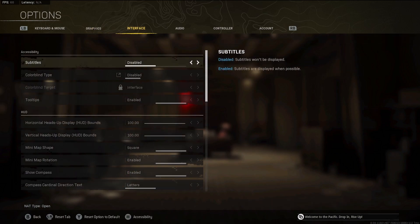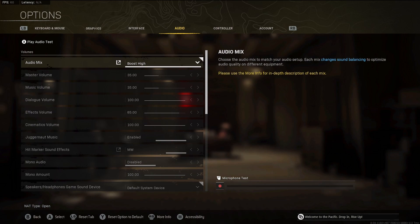And then just real quick while we're in here — audio mix, do the Boost High. That's going to be the best setting to hear enemy footsteps.